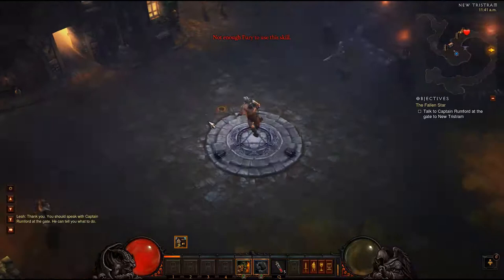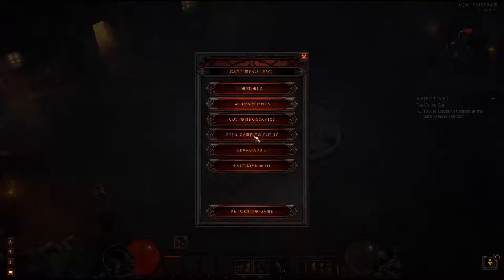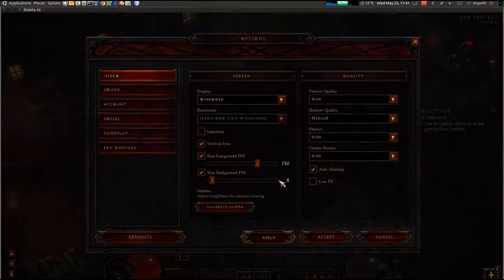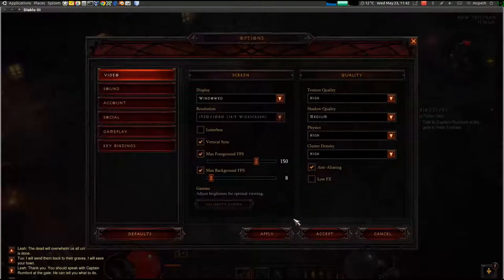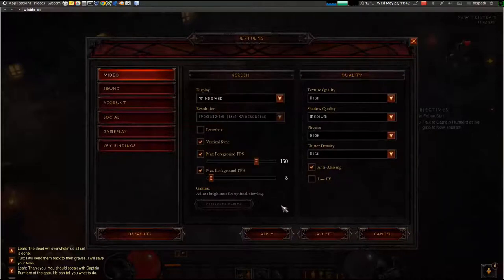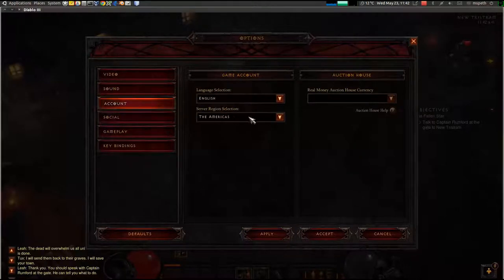I don't want to bore everyone too much — the menu system, like I said, works. Let's switch it to window mode just to show you that functioning. That works. The graphic settings are mostly on high. I have a GeForce GTX 560, so it's a pretty decent card. Sound is just a normal setup. I'm playing in the Americas.